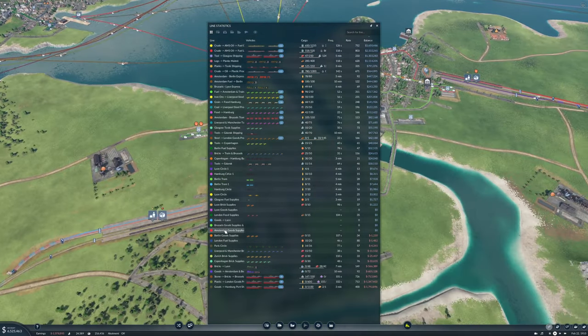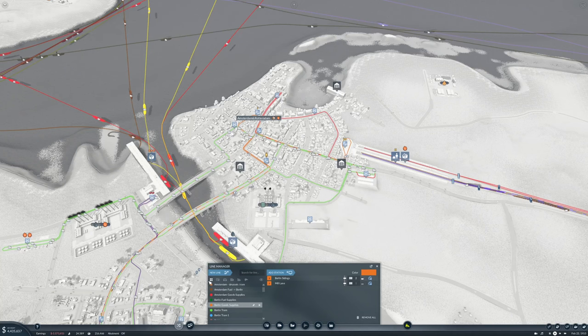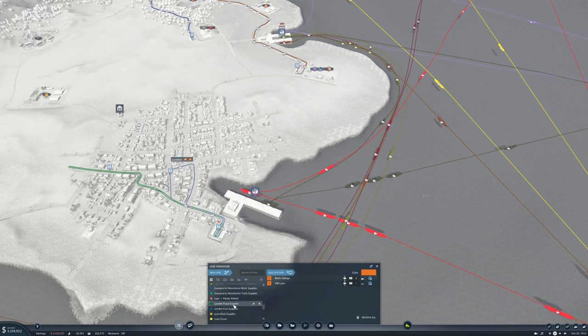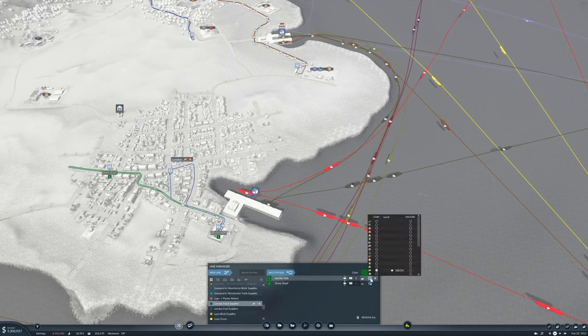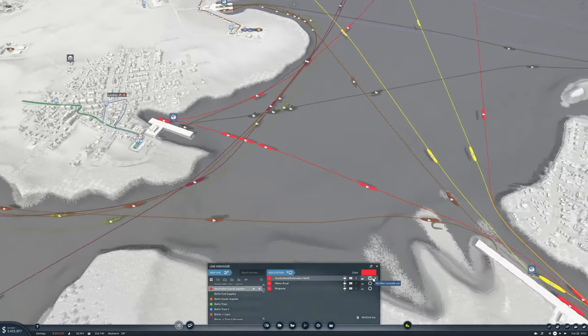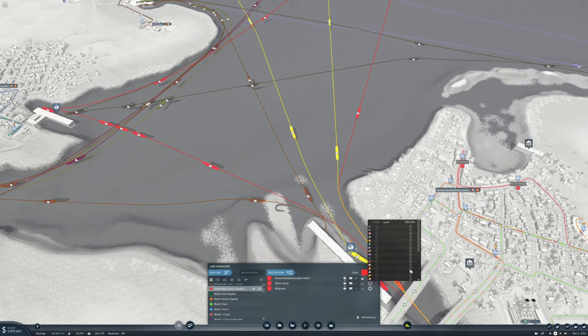Then we have Brussels good supplies and Amsterdam good supplies. London food supplies is already getting vehicles set up. For Amsterdam good supplies — Amsterdam and Rotherham North you load goods, and here you unload goods.